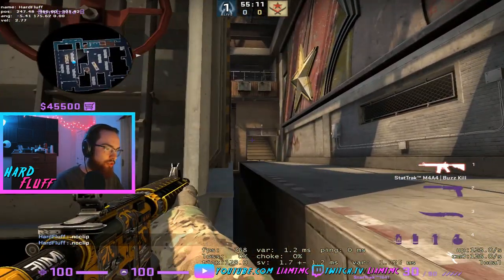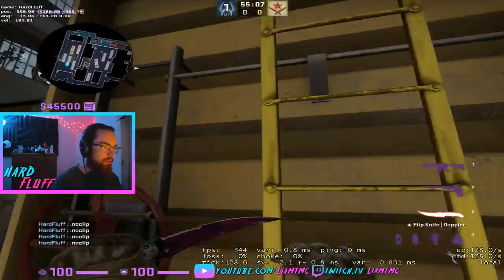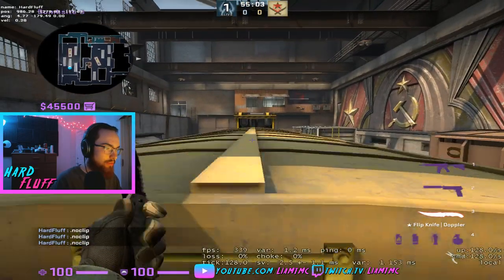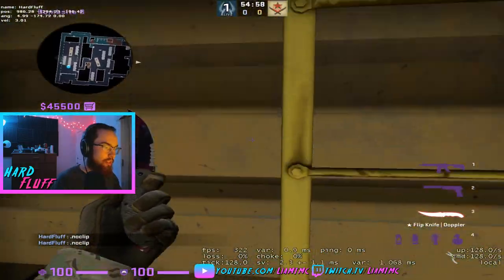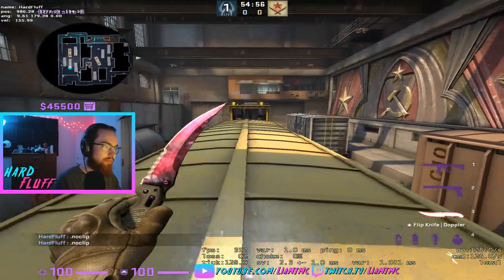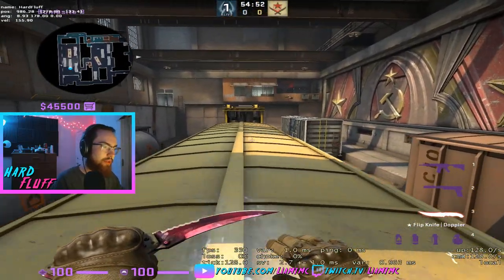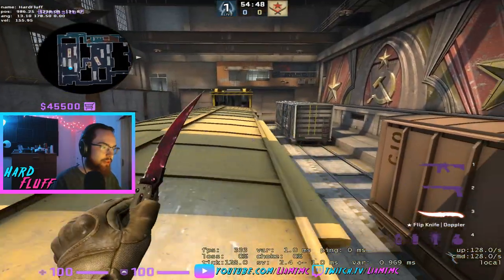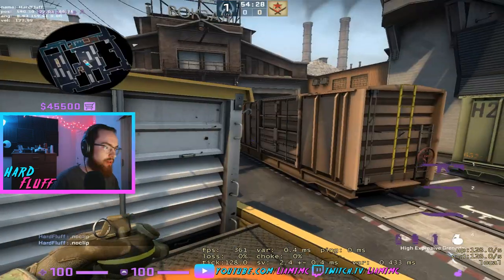If you're playing B solo, most of the time you don't want to just be holding one angle because somebody can walk out upper. What you can do is spot upper like this and go up and down, side to side, to see if anybody crosses. It's gonna be very hard for them to hit you from this angle — I'm just A-D-ing right now on the ladder. Once you do actually see them, you can either just fall off or press spacebar and it jumps you off.